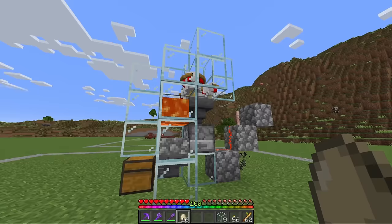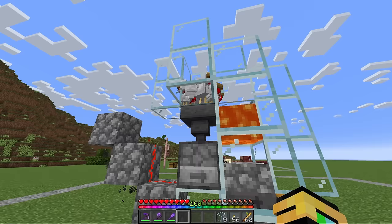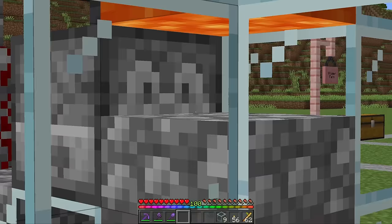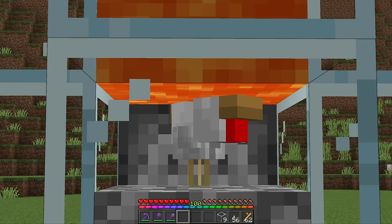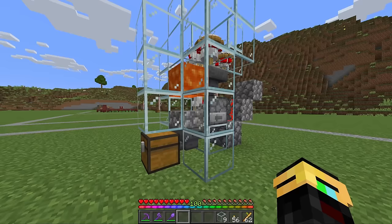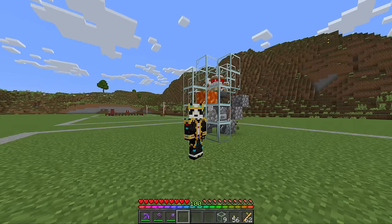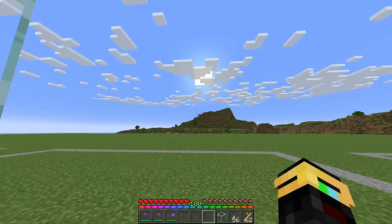Once all of these chickens grow up, they're going to start to lay eggs. Once those eggs end up in this hopper they're going to go down into the dispenser, and this dispenser is now going to fire those eggs. Because of the slab, the chicks are going to end up on top of it — but because their hitbox is so small, they're not actually touching the lava even though their face is directly in the lava. Once those chickens do grow up, they're going to touch the lava, get immediately cooked, and we are going to end up with cooked chicken in our farm.